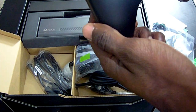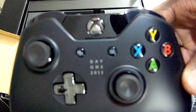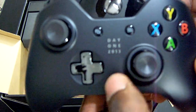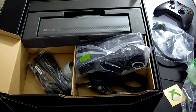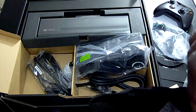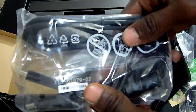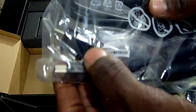Wow, this is so awesome! There it is right there, guys — Day One 2013. So this is what separates the Day One Edition from the Standard Edition: you get 'Day One' on the controller and on the actual Xbox. Shoutouts to Sonic's channel and Super Mario's channel. And this is the HDMI cable — everybody knows what the HDMI looks like.